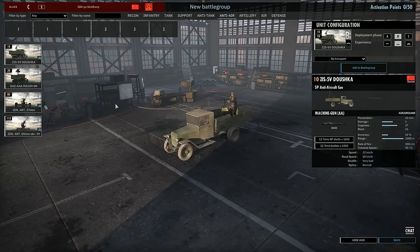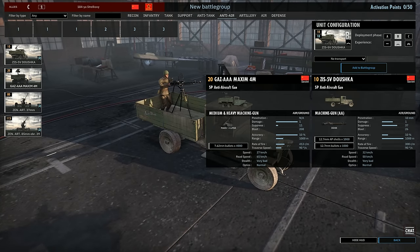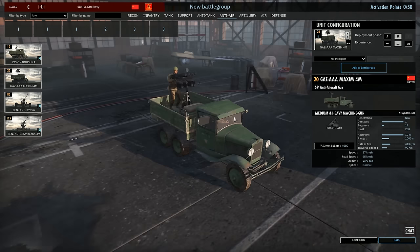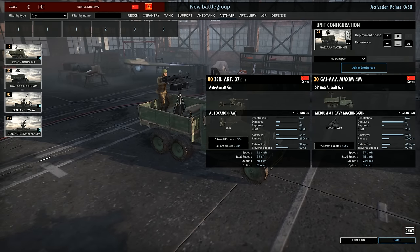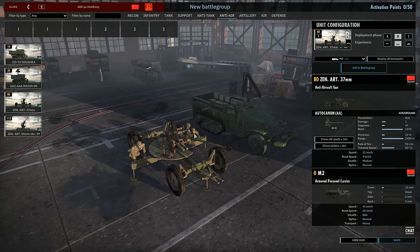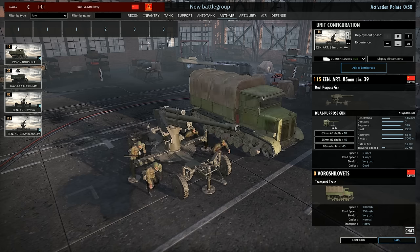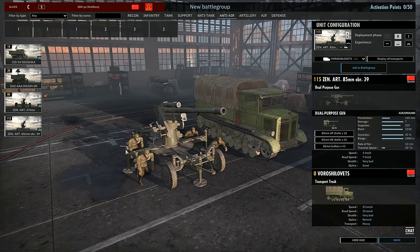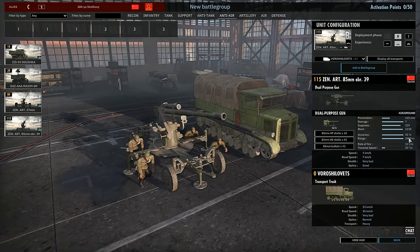In the Anti-Air tab, we have some Dushkas on a truck — a single Dushka. We have the Quad AAA Maxim 4M with four 7.62mm .30 cals on a truck. We have the Zenith 37mm AA gun — definitely my favorite to use. Autocannons like these are really good at stunning and actually killing planes. Really good range too — 2,500 meters. And finally, the Zenith 85mm OBR-39, basically the Russian equivalent of the Flak 41. Really good range, really good accuracy, and it can also take down ground vehicles.